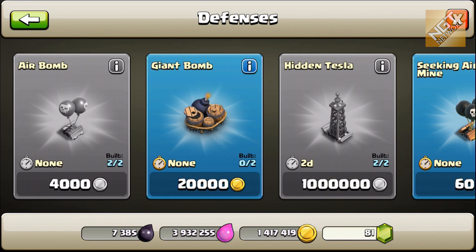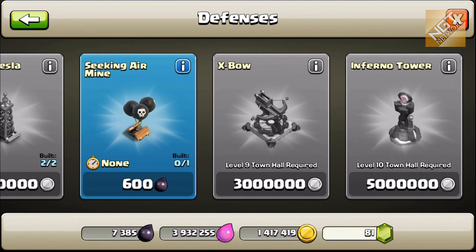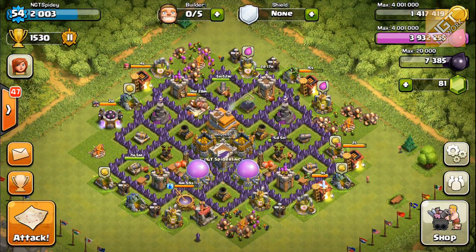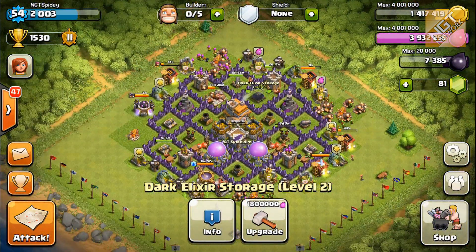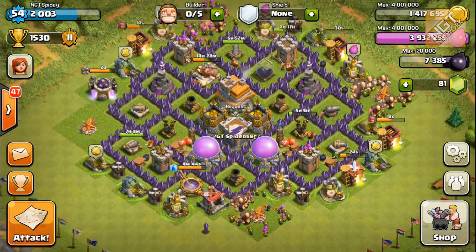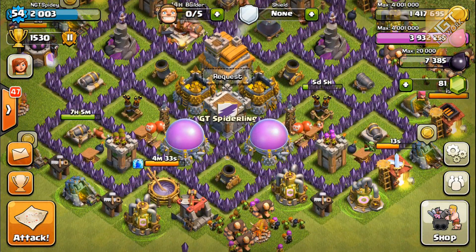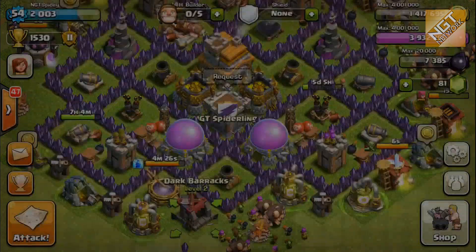I'm not spending my dark elixir at all unless it's on a Barbarian King upgrade or the Archer Queen upgrade. Once I've upgraded the Barbarian King completely at Town Hall 7 and the dark elixir storage is full, then I'll start using it. I do have some training upgrades available in the laboratory but I probably won't do that yet. When the dark elixir storage is full and I can't upgrade the Barbarian King further on this Town Hall level, then I'll start training dark troops — the minions and hog riders — for use in attacks. The benefit is that with four regular barracks plus the dark barracks, training across five barracks will take less time to build my army.